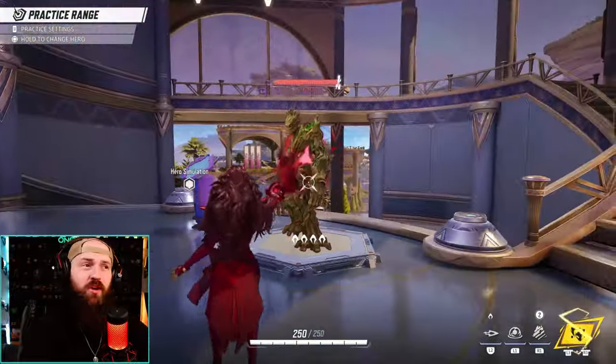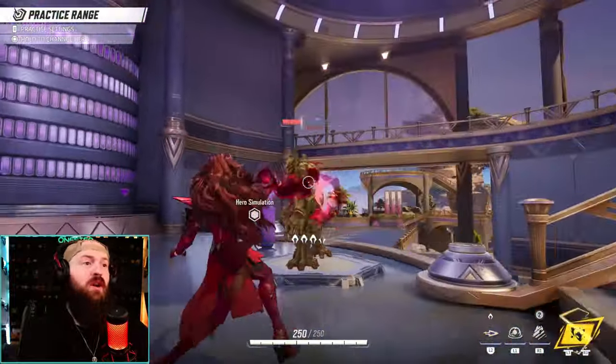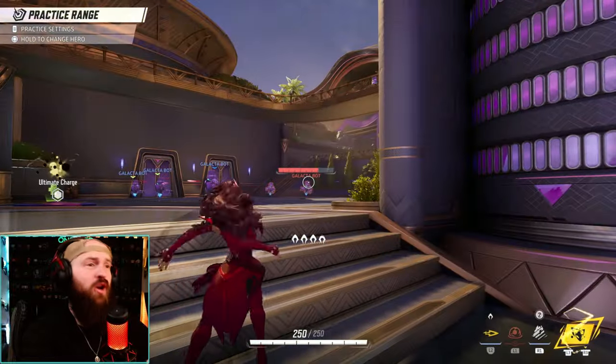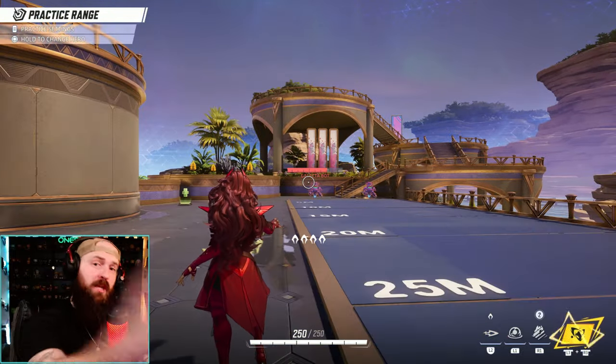Especially if you're fighting bigger characters like Groot, you can just drain their health, move around, be really annoying, then throw out the projectile and get a headshot. Keep your ammo up by draining their health, then move on to the next opponent — even if they're way over there. She's pretty aggressive and in your face, but she does have that projectile, so she can do both: stay away and also get up close.